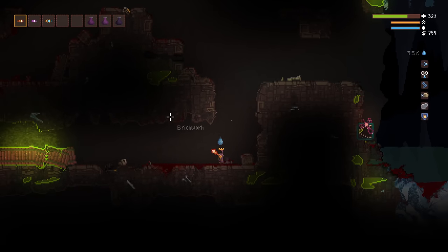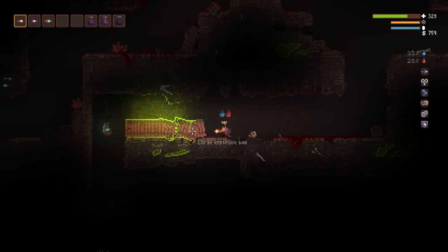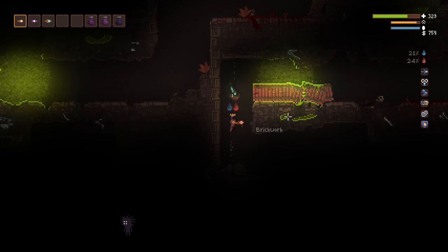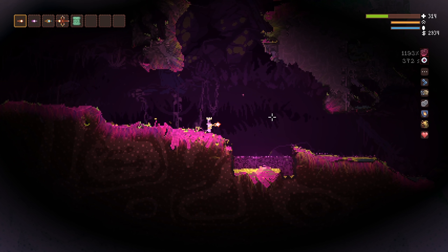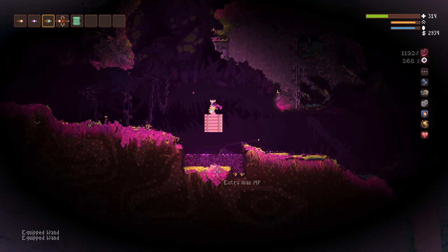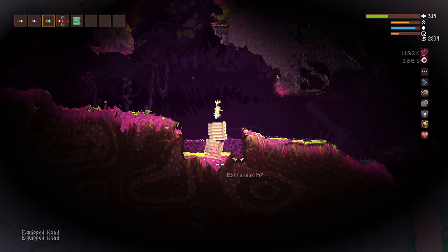Something else you can use them for is building a tunnel through mist, so you don't get stained by it if you don't want to. Maybe not extremely useful, but still pretty cool that you can do that. You know all those hearts and chests submerged in ominous liquid in Luki Lair — this makes obtaining them much safer.